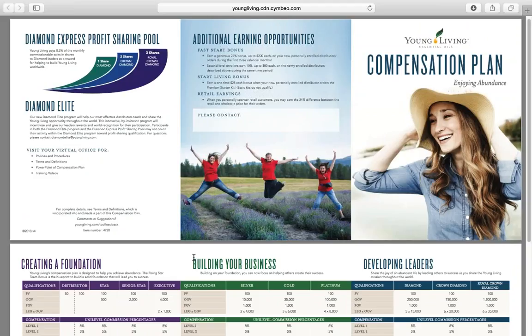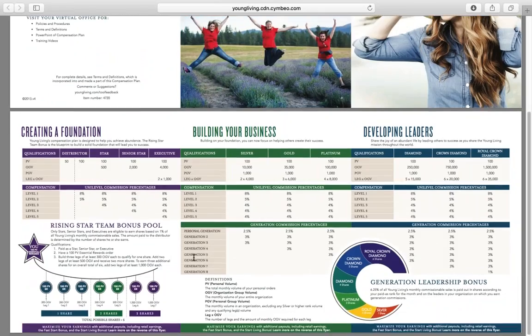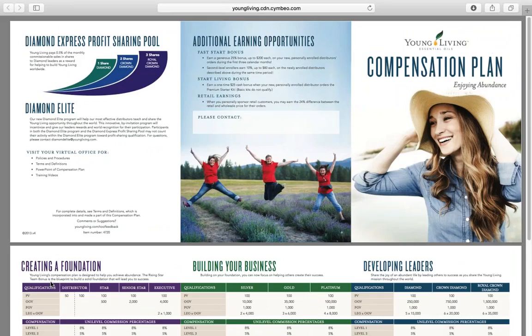So far this week we've talked about terminology — we broke down the basics: what is PV, what is OGV, what is PGV. We've talked about legs. Yesterday we dived into the Rising Star Team bonus, which is right here on the left. We had those different diagrams showing the different shares you can receive based on how you build. We also talked about the premium starter kit — the $25 that you receive for simply selling one — and the fast start bonus, which is right up here under additional earning opportunities on this flyer.